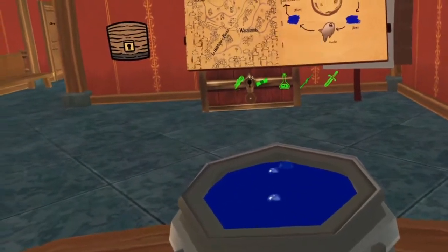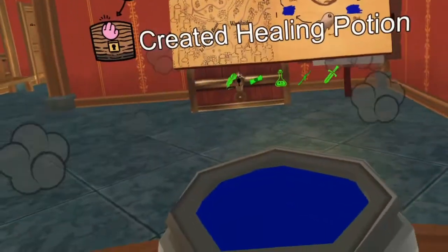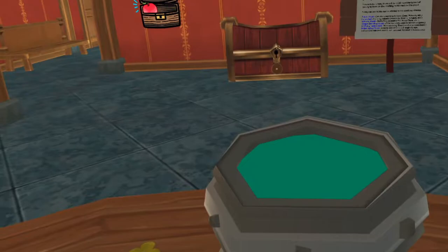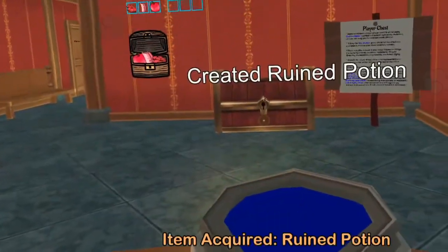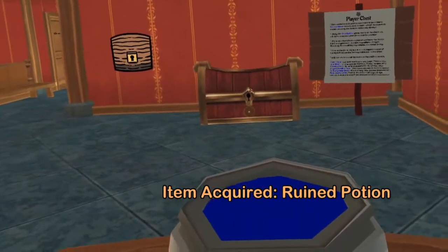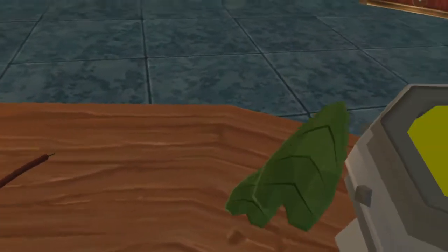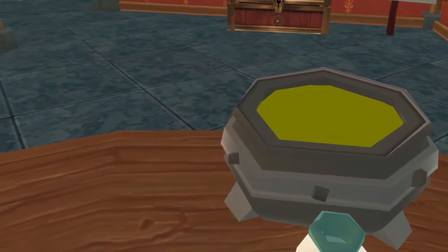A notification will appear telling you what you have brewed and the potion will be added to your inventory. If you brew the potion incorrectly, you will create a ruined potion and the ingredients that you used will be lost. Note that ingredients you put into the cauldron are used up as soon as you add them, so if you start a potion then leave your house, you will lose those ingredients.